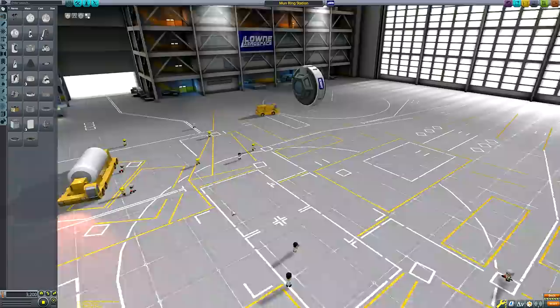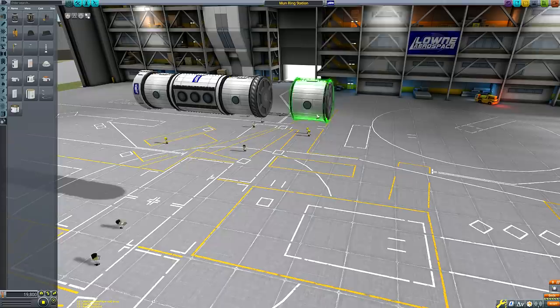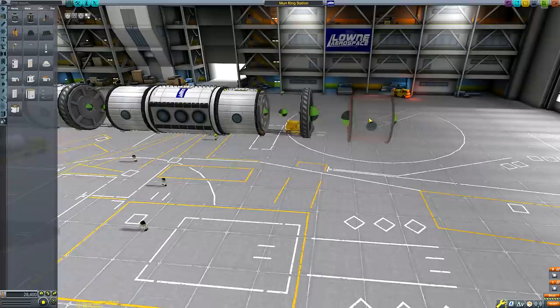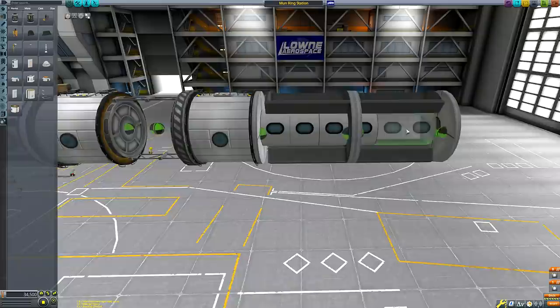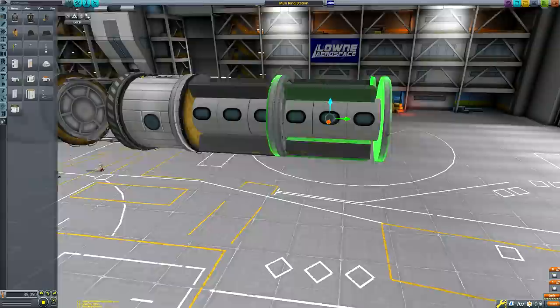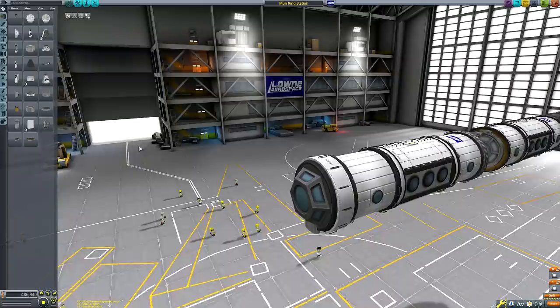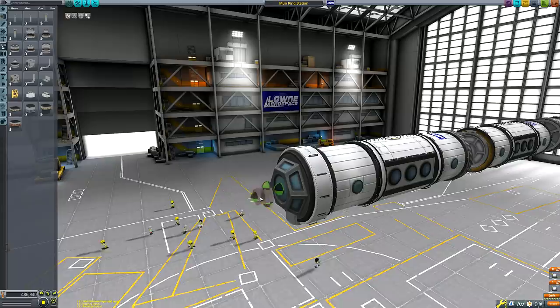Welcome back to another Kerbal Space Program video. Today we're going to be building a space station with two contra-rotating artificial gravity rings. I did a similar station not that long ago, but I wanted to improve on it in a couple of ways. First, this one is going to be much bigger. Second, we're not sticking it in low Kerbin orbit — we're taking it all the way to Mun orbit, so a very big, awkwardly sized payload and a somewhat far destination.